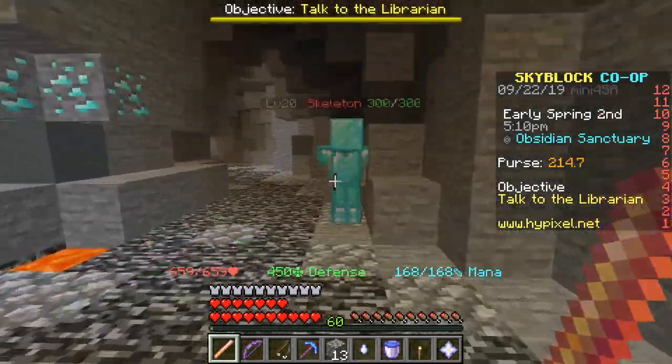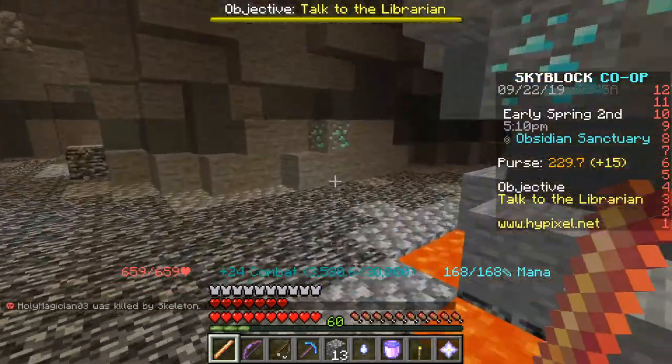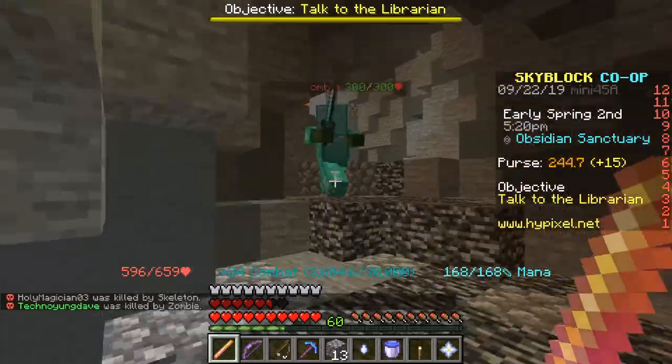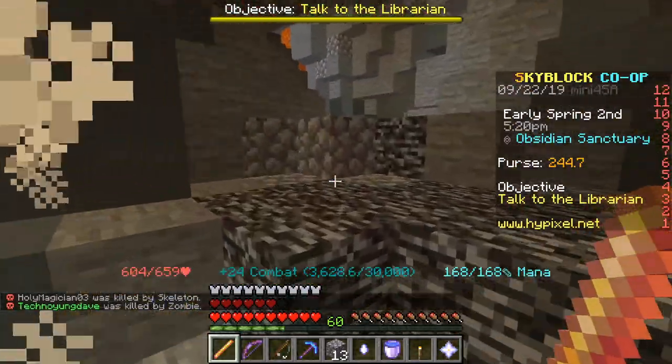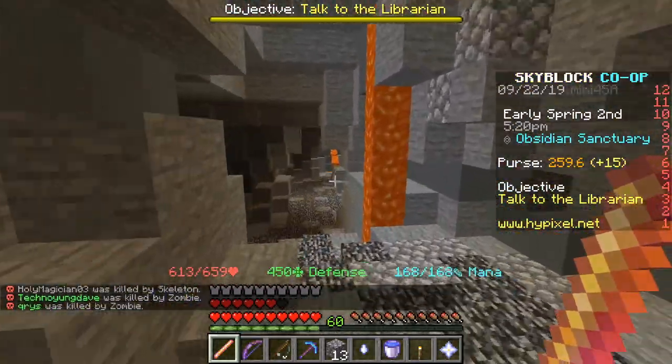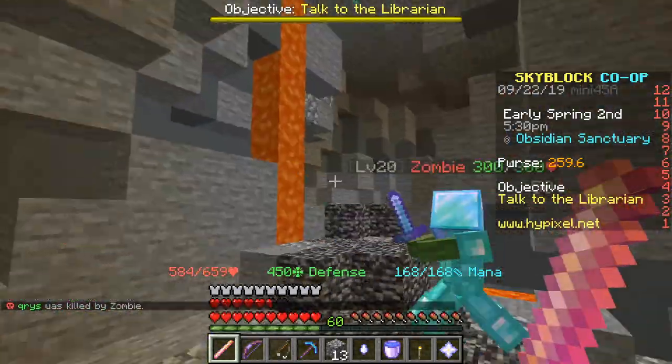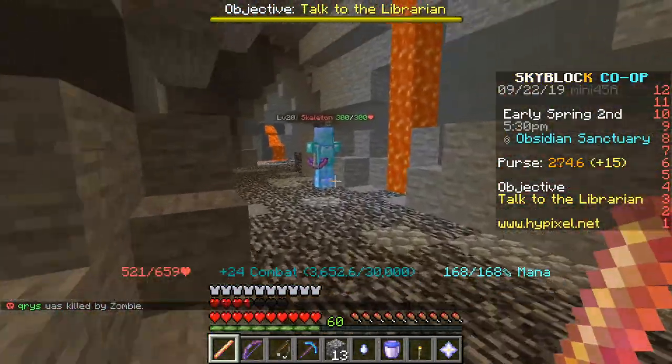It's time to test out the ember rod. One shot. One shot — this is not enchanted at all. One shot. One shot. 371 damage without a crit. That's pretty nice. I mean, I do have a little bit of strength — well, when I say a little bit, kind of a lot.